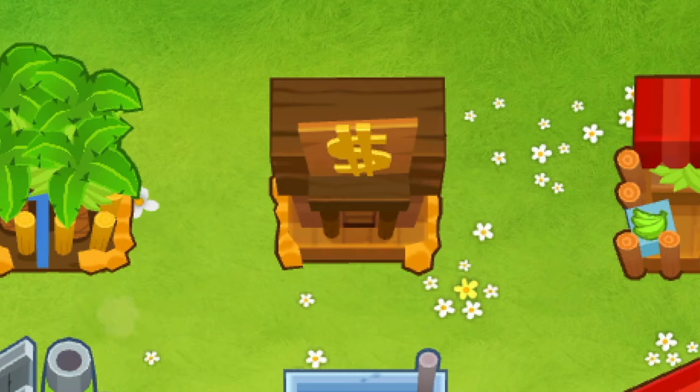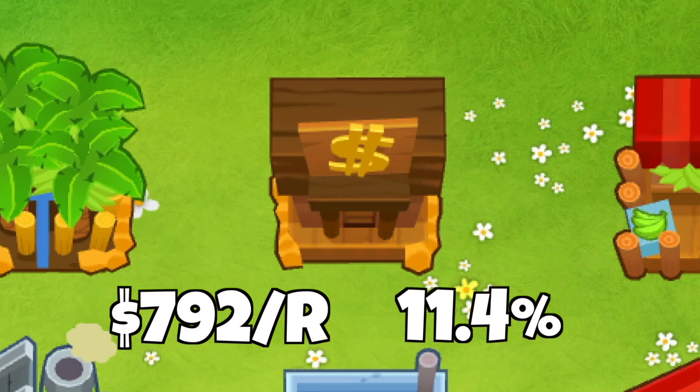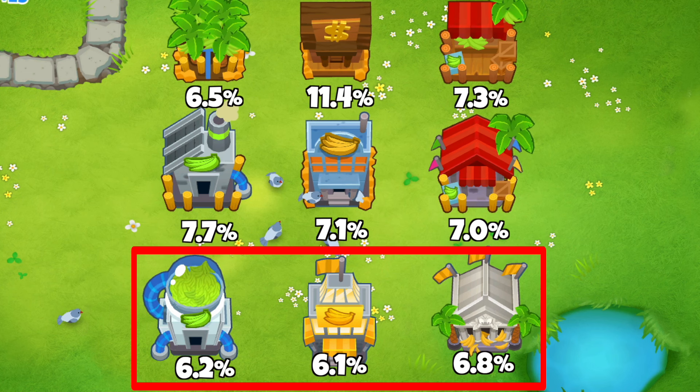Doing this gives us a clear winner, with the 2-3-0 bank making $792 per round, equal to an 11.4% return — and looking at everything else including the tier 5s, nothing even comes close. The tier 5s are actually the worst, giving only about a 6% return.